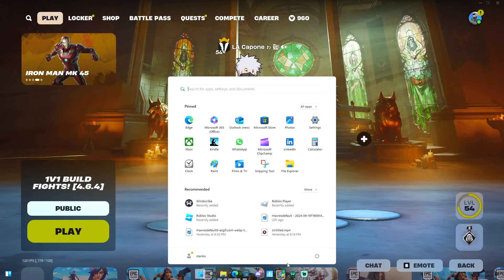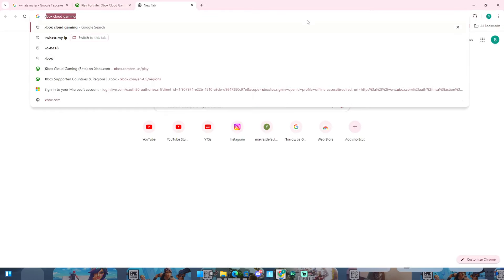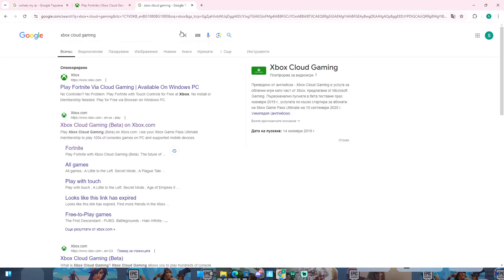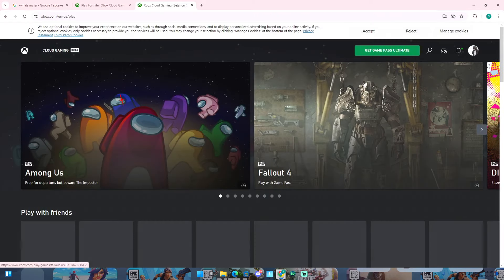Basically what you should do is open up your Google Chrome, or whatever browser you have, and just type in 'Xbox Cloud Gaming'. Click on the first website link that comes up — that should be the first link.